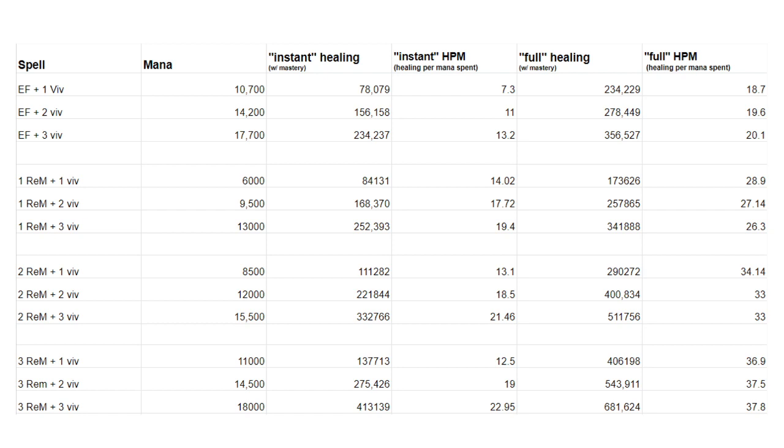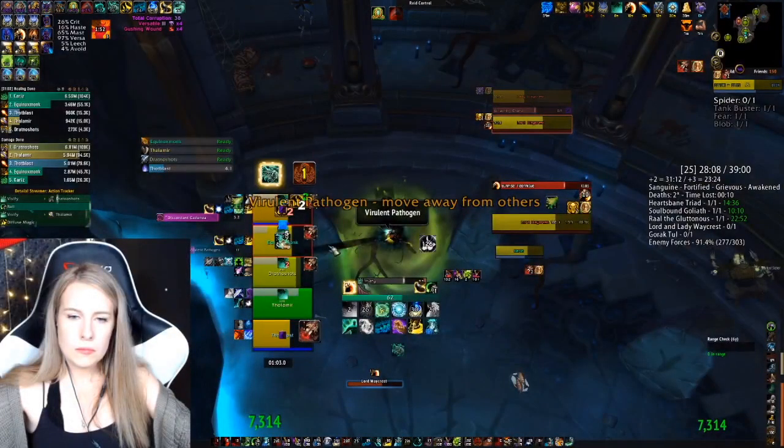Next, I want to go through a couple of scenarios looking at whether I chose to press Essence Font or not. Watching VODs and pausing them on high-pace fights is a great way to learn — thinking about what spell you'd pick next and comparing that to what the player chose. Both scenarios are from Waycrest. The first is Lord and Lady Waycrest. I have four Renewing Mists out and I'm about to finish a Vivify cast, so we already know from that chart that casting Vivify with four renews out is really efficient.